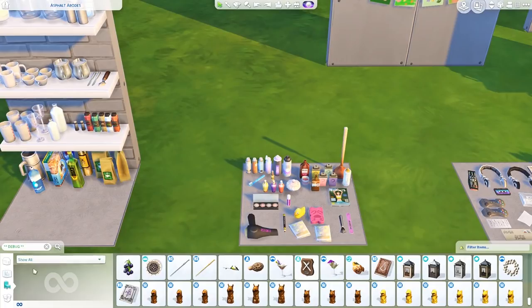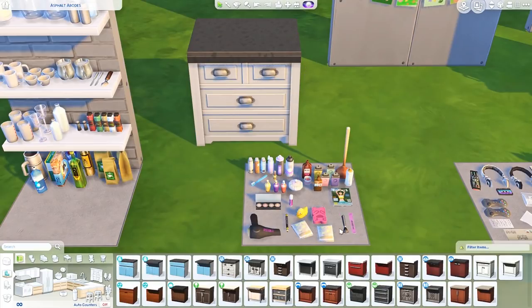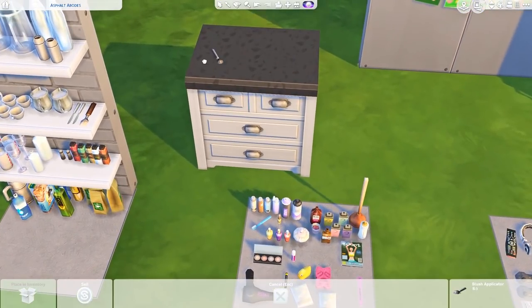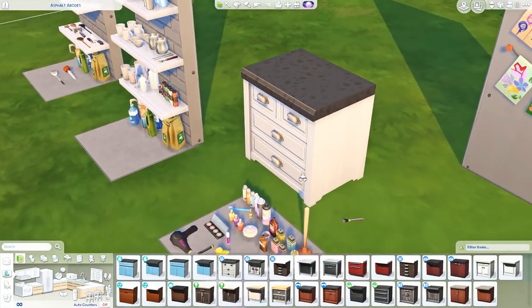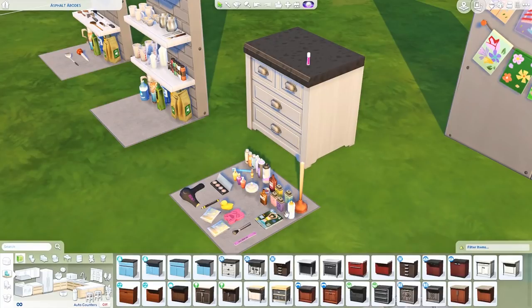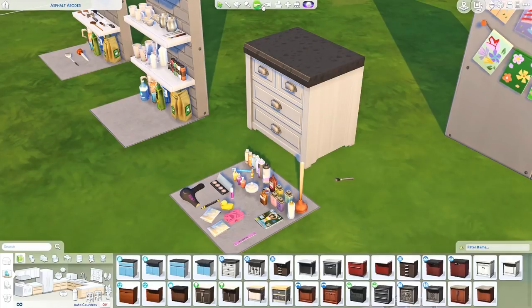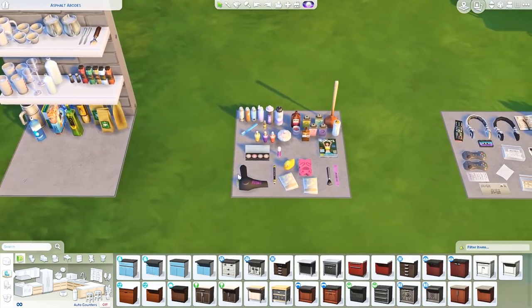Something to think about with the makeup pieces — if you want to place them off the grid not snapped to a surface, holding the alt key, some of them just drop to the ground. I mostly notice it with the makeup pieces and things like this chapstick. Normally if you grab an object and hold alt it stays at the level you placed it, but a few things don't abide by that rule. Since it snaps to so many surfaces though, it shouldn't cause major problems.